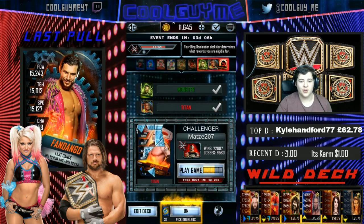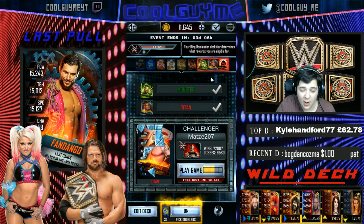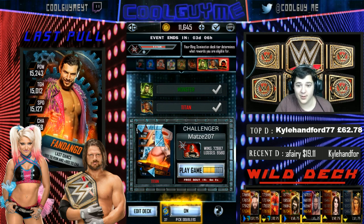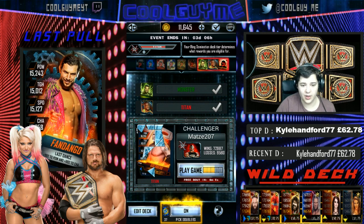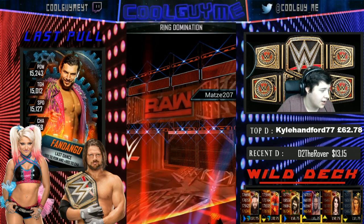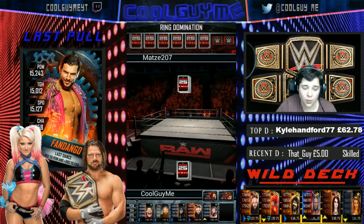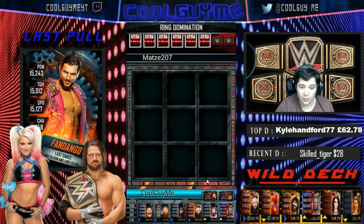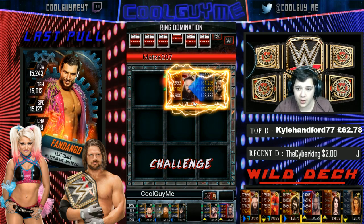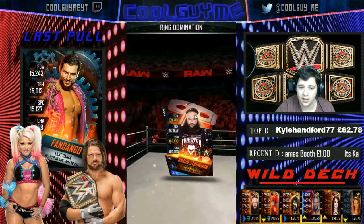Welcome back for the final segment today. We're on Goldberg in Ring Domination, just a couple of shards away from finishing him. Here's a card spoiler for normal Ring Domination: WrestleMania 33 Baron Corbin is the WM card, SummerSlam 17 Heath Slater is the Beast, Roman Reigns is the Monster, Ziggler is the Titan, Big E is the Titan tier, and Goldberg is the event card.